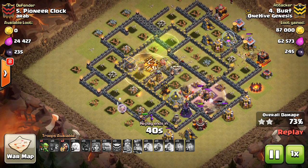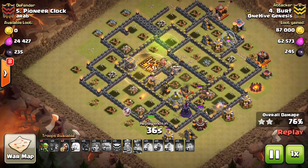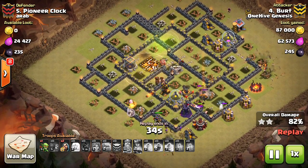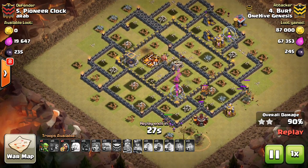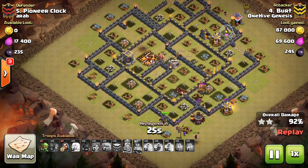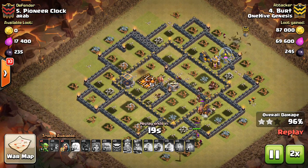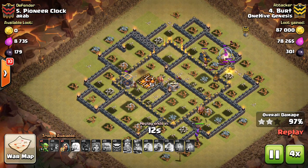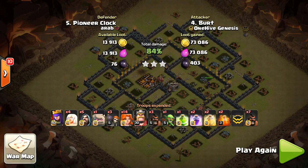The awesome part is because he didn't need a Rage for his Queen, he has enough spells left over that he can heal his Hogs once. That's not easy to do at Town Hall 10 when you need so many spells for your Valks and your Queen Walk. To have a heal for your Hogs just makes a huge difference, and you can see it pays off because there are so many Hogs left up. Just a few buildings — we'll go ahead and go times four as the last few things go down. Awesome attack by Bert, getting the three-star on a pretty solid Town Hall 10 base.